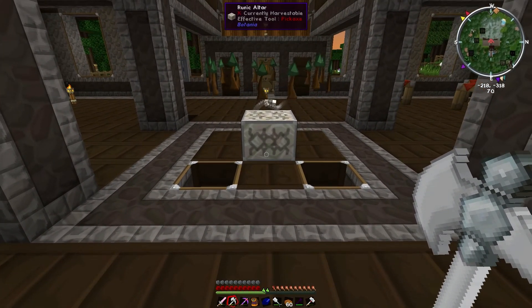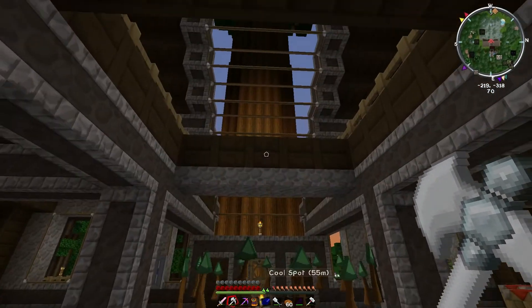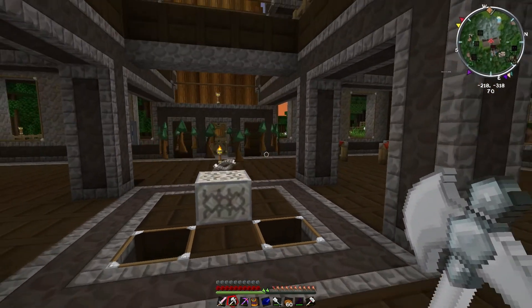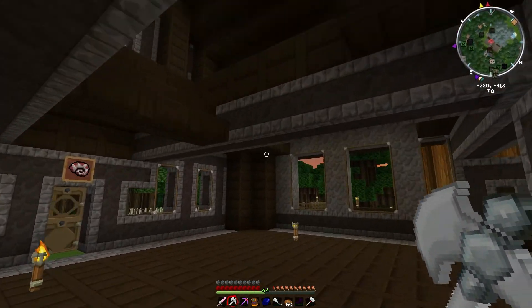We have some really cool things around here from Botania. Kenneth set up this little altar, so we've got some of those exact trees — saplings kind of dancing around here, which is pretty cool. We have glass looking down into the basement, which is pretty much where everything happens. The lodge itself, we haven't set up any stairs in here yet.